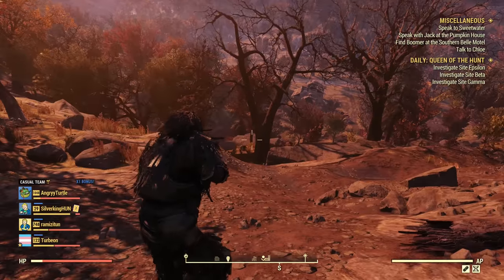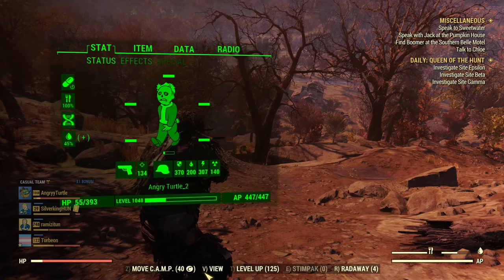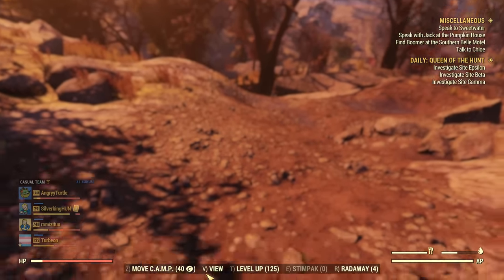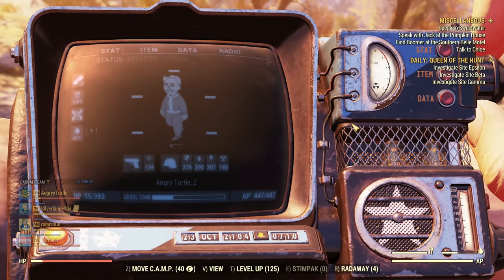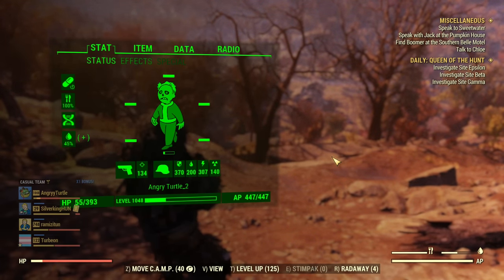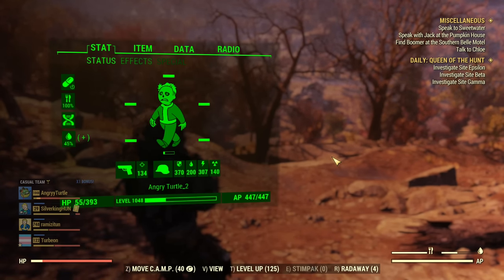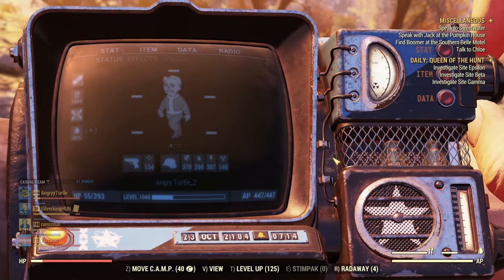First, if you go into your Pip-Boy and open it, there is something like view. On PC, I press V and this changes between the regular Pip-Boy view and the other view called Quick-Boy. You've probably already noticed my colors are different than in your game if you didn't customize yours — yes, you can customize those.